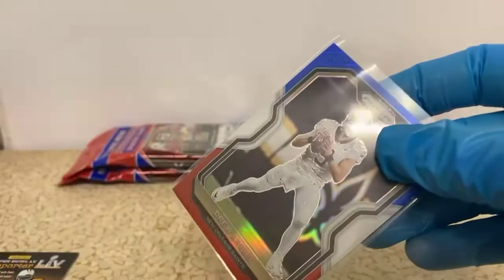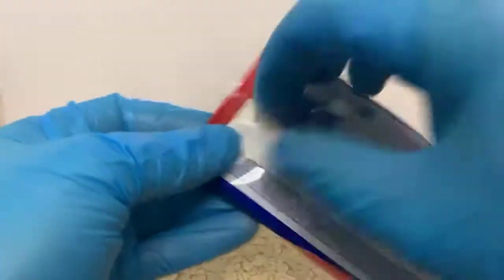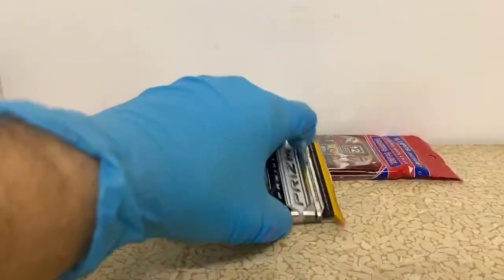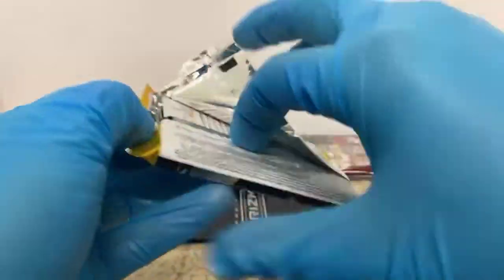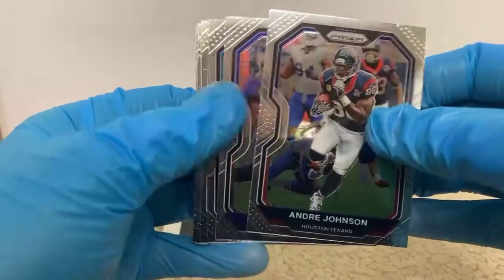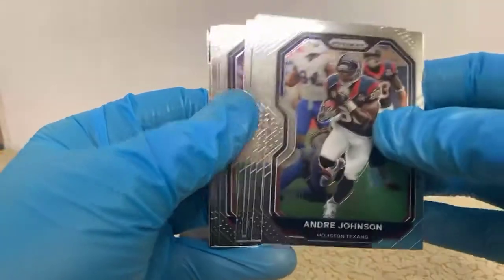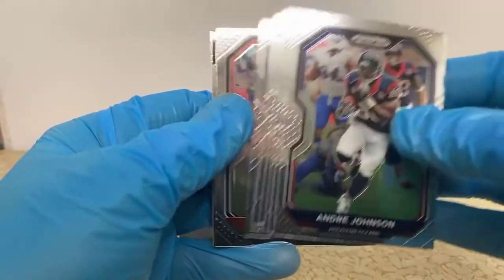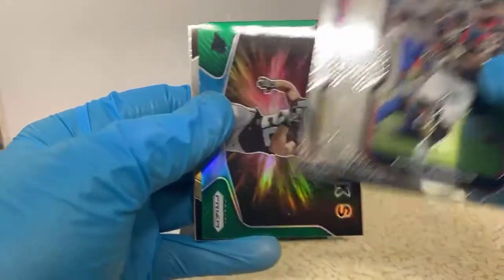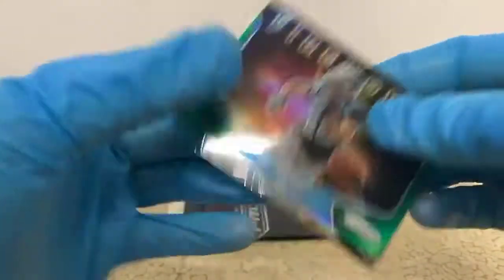Still got four solos left, so there's still hope. Andre Johnson, Mark Ingram, Keelan Cole, Colin Farrell, Evan Ingram, Vaughn Miller, Alan Lazard. Kyler Murray second-year card, Dante Culpepper. Ooh — nice little Fireworks green Christian McCaffrey for the Panthers. Those cards are sharp when they're green like that.